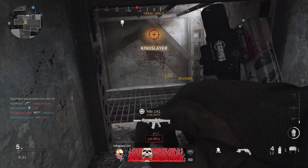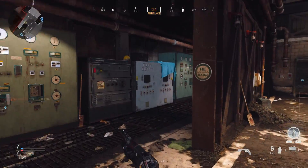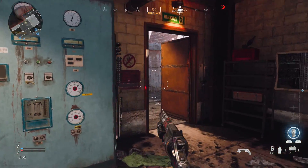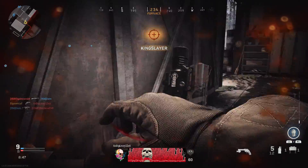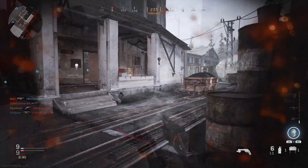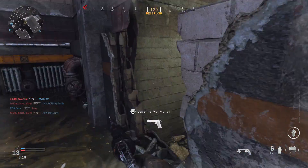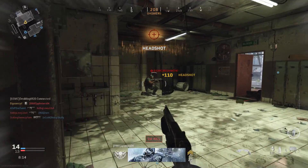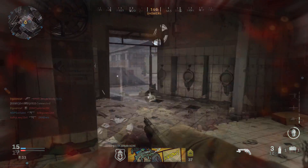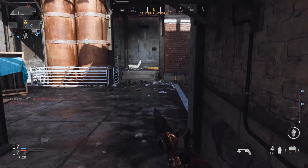If you take the Executioner and you buff it — take down the fire rate but buff the damage in the one-shot-kill range and the power overall — what do you get? You get the 357 Magnum with the Snake Shot attachment. Holy hell, this thing is so much fun to use. As of now I have yet to see anybody rocking this in public matches, and I'm kind of glad it's going under the radar.